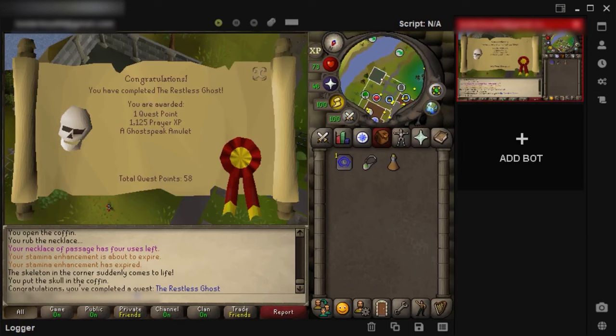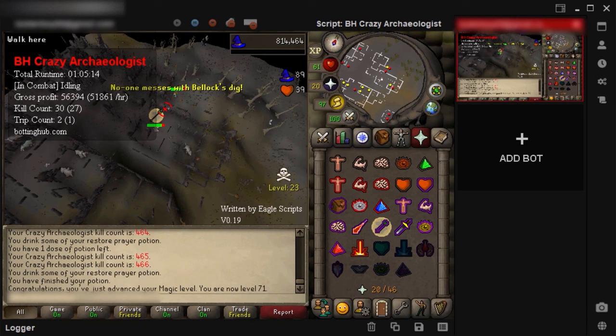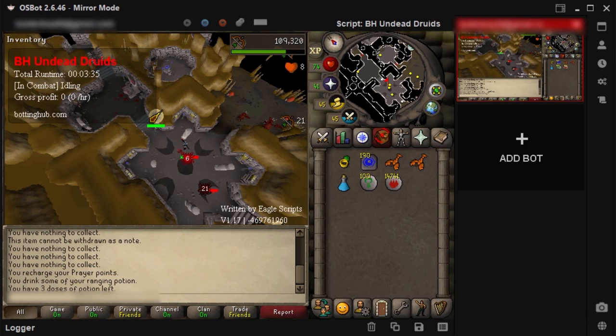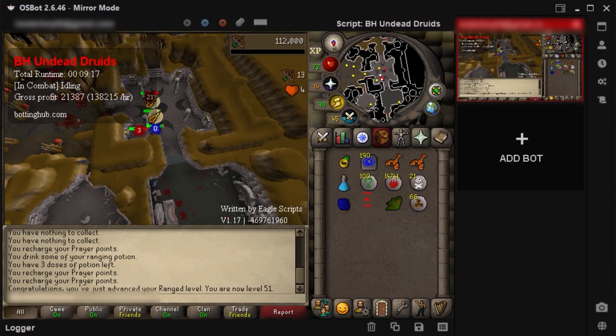The restless ghost is now completed. Another birdhouse run is also completed and I'm 29 hunter now. I did a ton more kills at the crazy archaeologist because the bond will expire soon so I need more money, and since I'm 70 magic now I also upgraded to an occult necklace. I just finished the animal magnetism quest with stealth quester and started killing some druids with range. The profit per hour with only 50 range won't be the best, but at least it makes some profit on the way. I've bought 99 range at the druids on multiple accounts and a lot of pures to 90 range making very successful gold farms with the script. I'm currently making about 120k to 140k profit per hour and also hit 51 range.